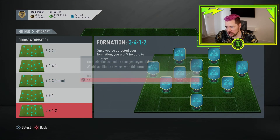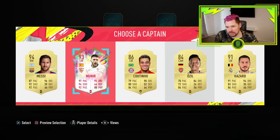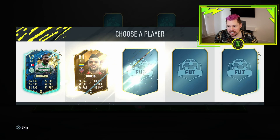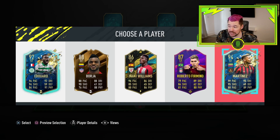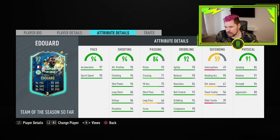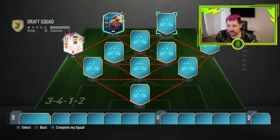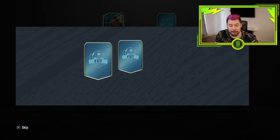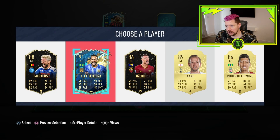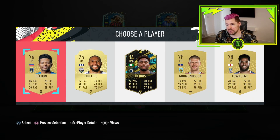I can't remember what formations were good or bad in this version of FIFA. I remember these cards - very nice. We'll take Munier. Messi 94 is quite an interesting one. I'm excited to see what shows up. Martinez - he's got a good card every year. Eduard as well, an 88, that's a good card. We're going to take Martinez obviously for the rating; Eduard doesn't link anyway.